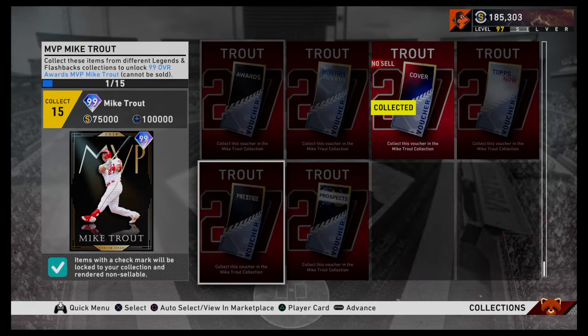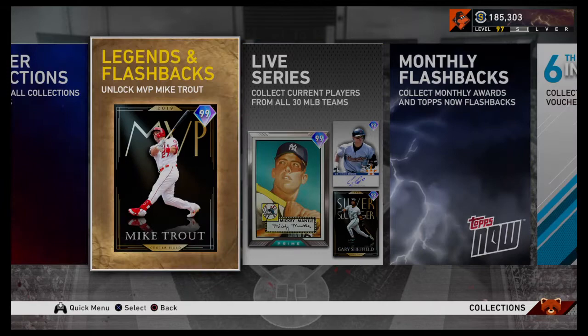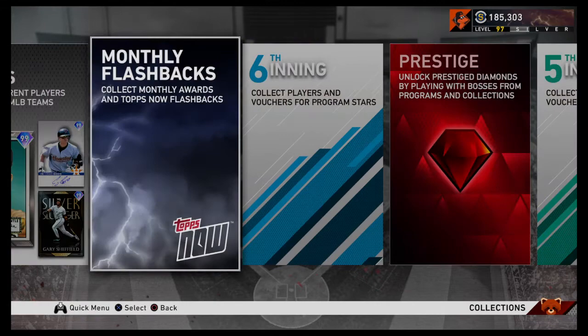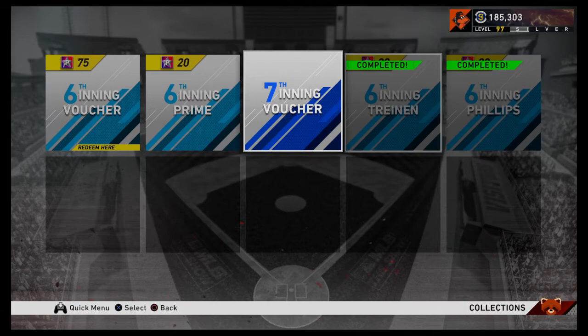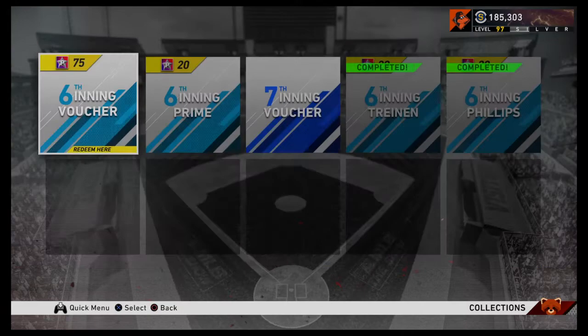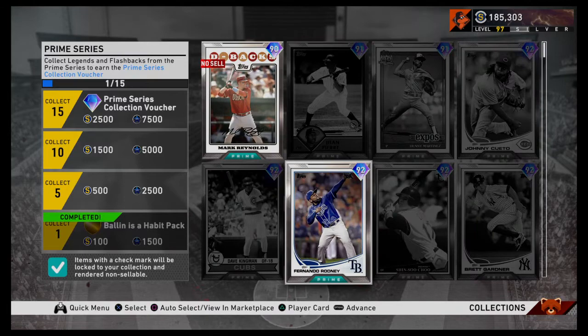Those are some things to pay attention to. Going through here are some of the other ones — collect five equipment for that, I'm not worried about that. The monthly flashbacks — that's kind of the Tops Now sort of thing, you can get a few things from there. This six-inning stuff kind of helps you keep intact — if you get seven prime players, you get 20 program stars for the six-inning program. So if you're lacking there, you could do that. And because you do that prime series, you'll also be able to go over to Prime here and put those in. Make sure you go through and pay attention to some of these because you might be able to get some stubs — like the prime series. I'm sure you have one prime series guy.